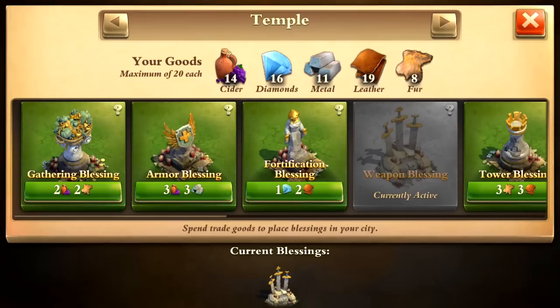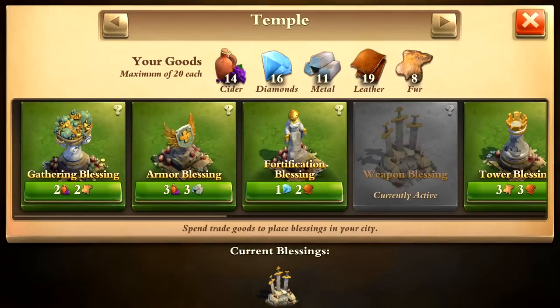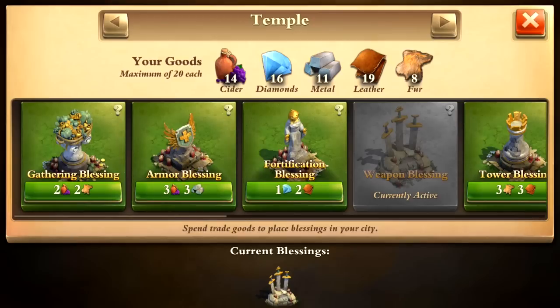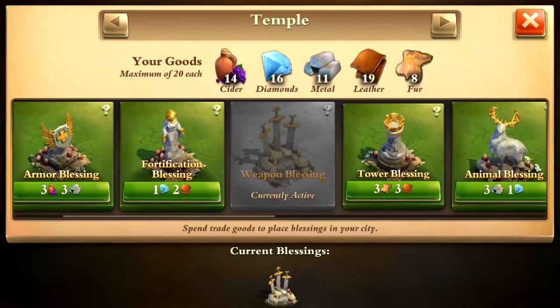I don't typically use the armor blessing because I like to save my cider and metal for mercenaries, but it can certainly make a difference if you use it every time on hard bases — it really adds quite a bit to all your tanks. I do like to use the weapon blessing though, which makes my guys attack 33% stronger, and the reason I use that is it costs fur, which I don't really use for much else, so it doesn't really affect me to use it on a regular basis.